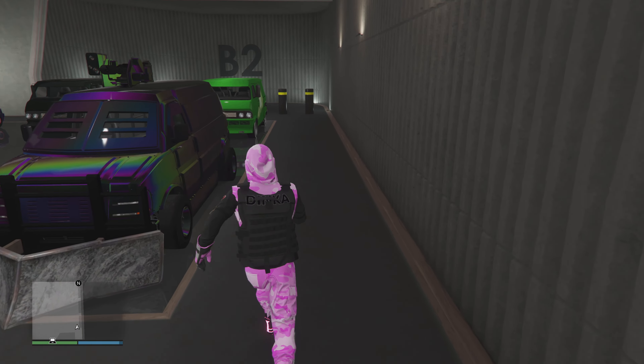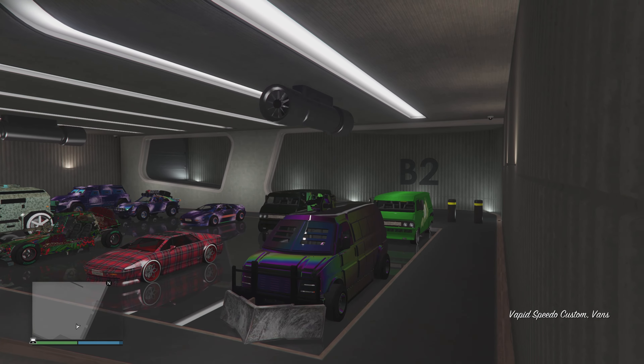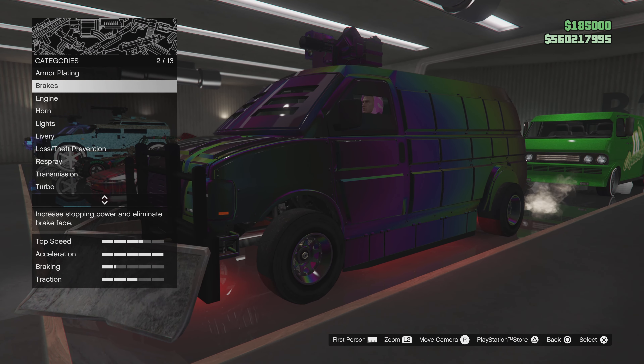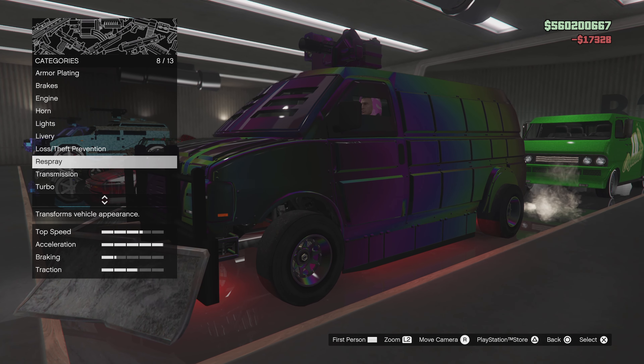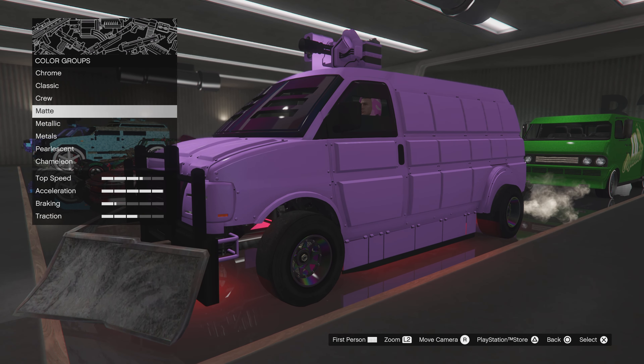Simply jump in, hit right on the D-pad, and voila — change one or two things on this vehicle and it's going to transfer over to the vehicle in the designated spot. I like the F1s, the Yankton plate, green window tint — do your thing, it's pretty nice.